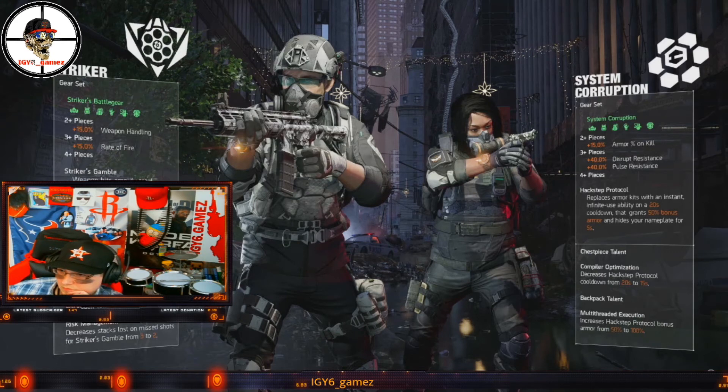So that leaves us with two confirmed new gear sets: a fan favorite, Striker — and I can guarantee I'm going to be looting that. I finally have a reason to target loot gear sets in TD2; I had never done that before. As for the dark zone build, I'm gonna try it out and make a decent build with it, but I imagine it's not going to be a meta build.